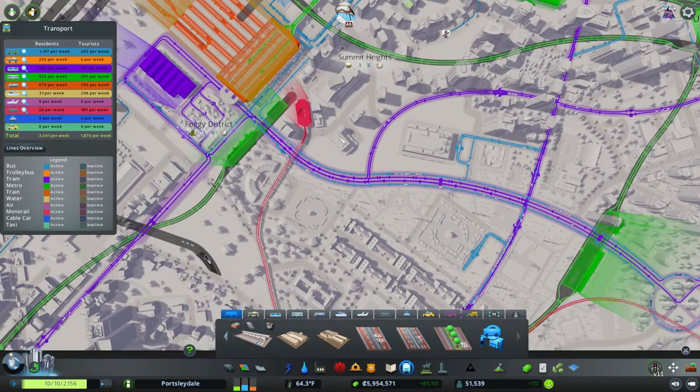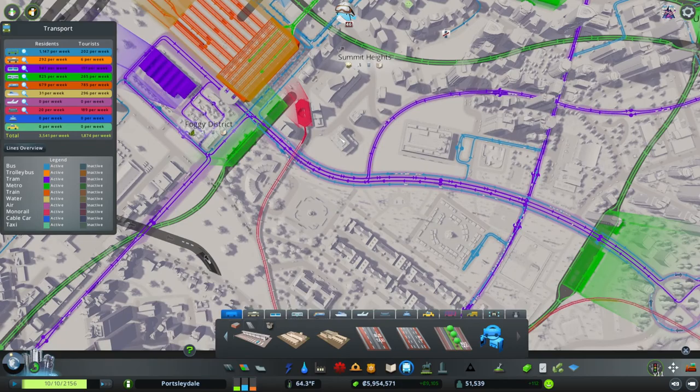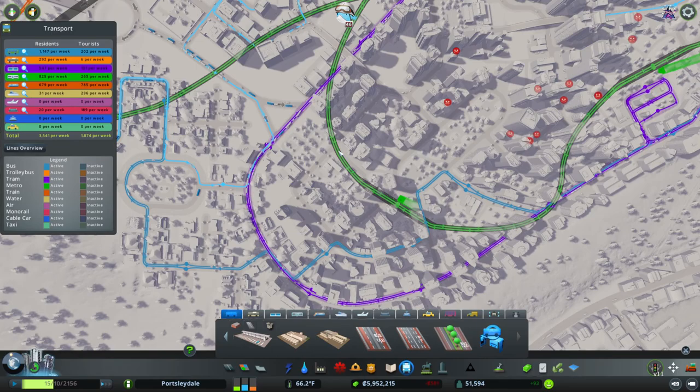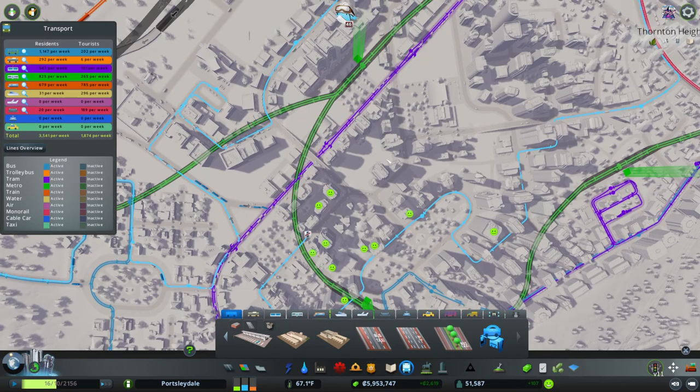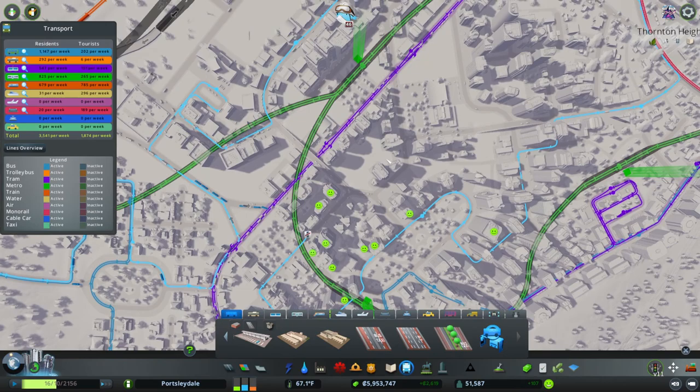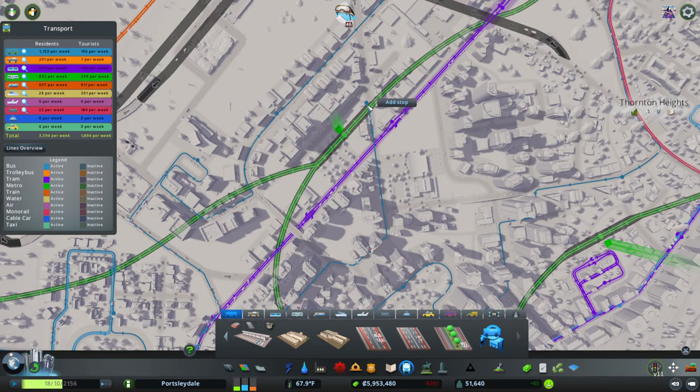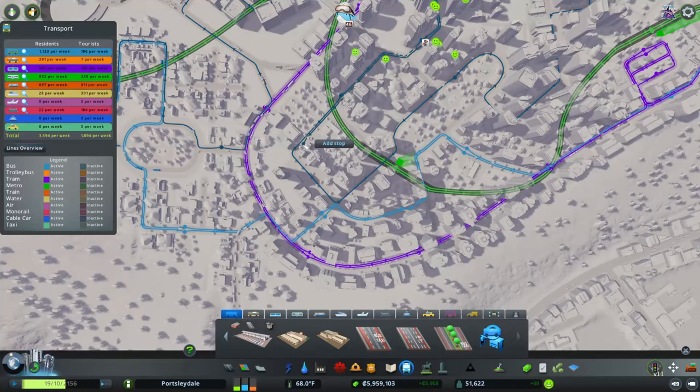Let's grab these guys just so they feel more included. We're going to need to find some way of turning this around — if only there was a roundabout. Let's make it go over the bridge as well and have it go around here. I don't want the buses to cross — I want them to be close but not cross. We've got a bus that comes around here. Now we've got a clockwise and anti-clockwise bus for the main bit of the city.